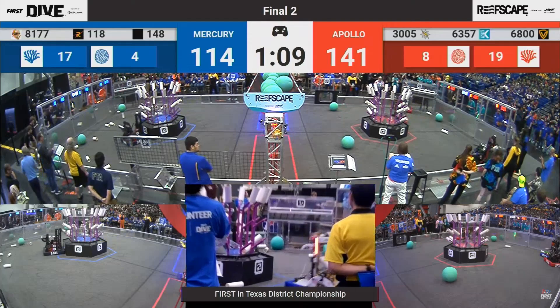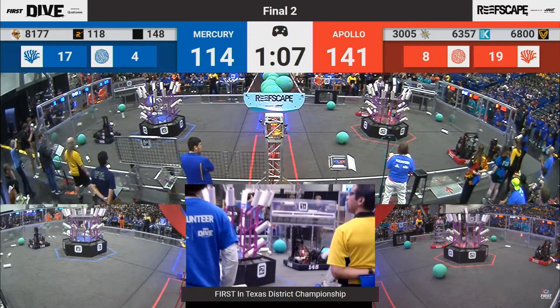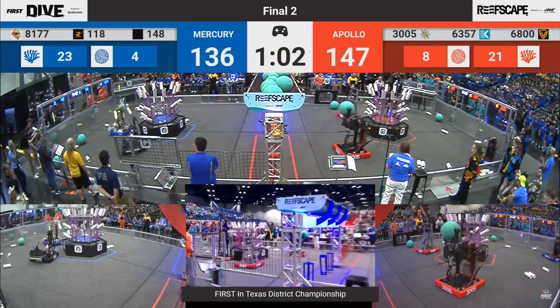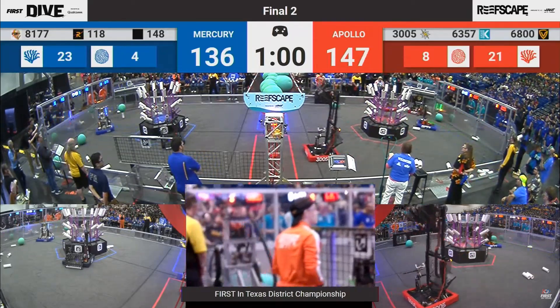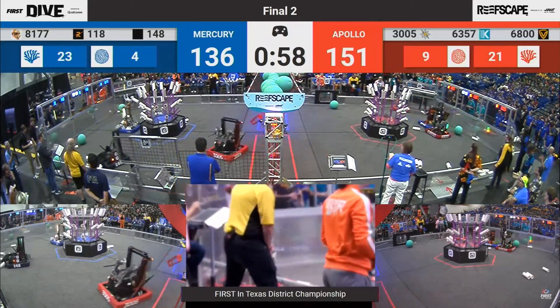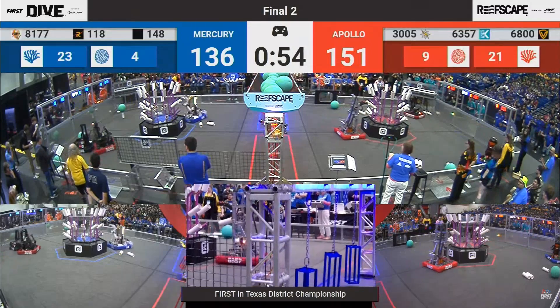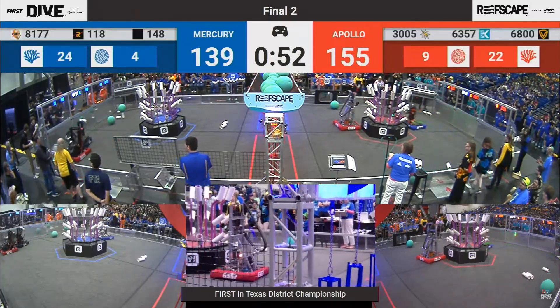141-114. Red Alliance starting to pull away. Vector trying to play defense on the RoboChargers. RoboChargers going back and playing algae instead, allowing 6800 and Spring Constant to go back and load up. 151, 136 — our Blue Alliance starting to pull it close with under a minute left to go.